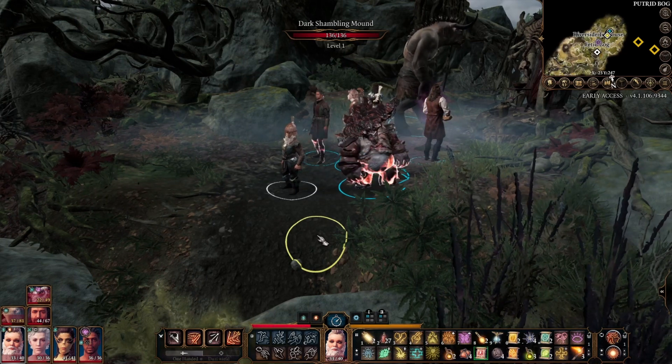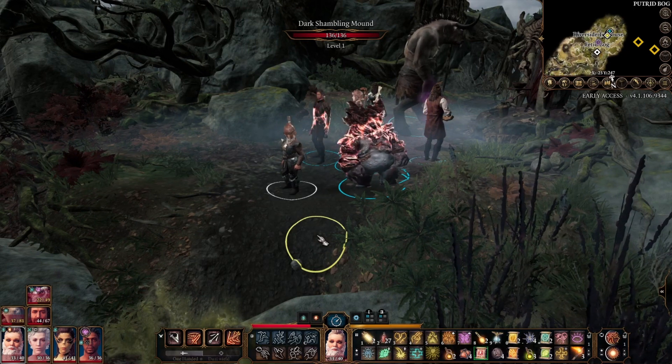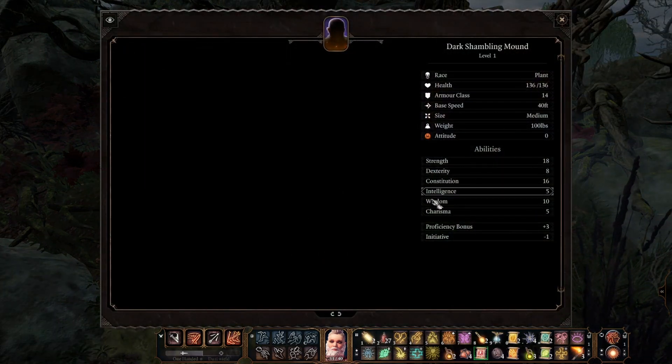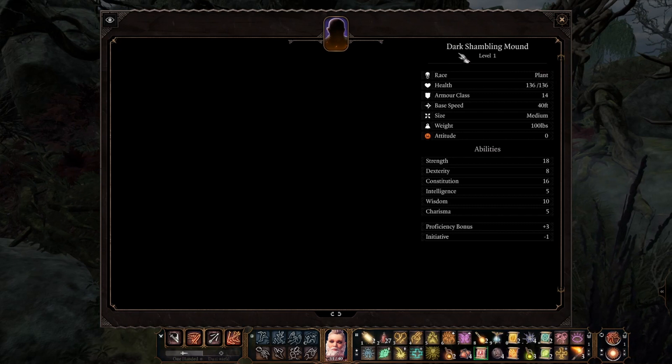It has no model apparently — I can't see any model there anyway. We can examine it, and actually it's got some stats. It's slightly fleshed out. If you didn't know, a shambling mound is a type of creature in the Monster Manual from the tabletop version. It is a plant. This is a dark shambling mound. So maybe this is something we can find if we take the overground route to Moonrise Towers. Who knows?